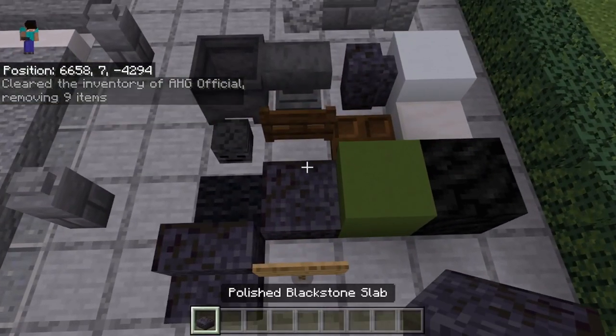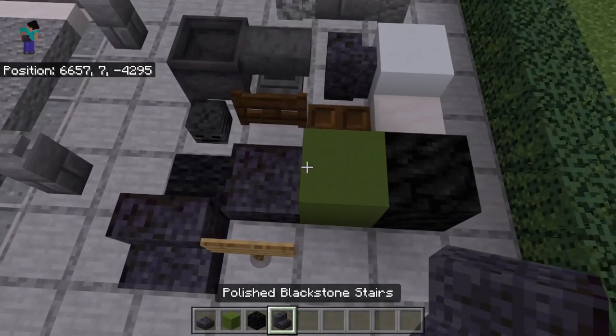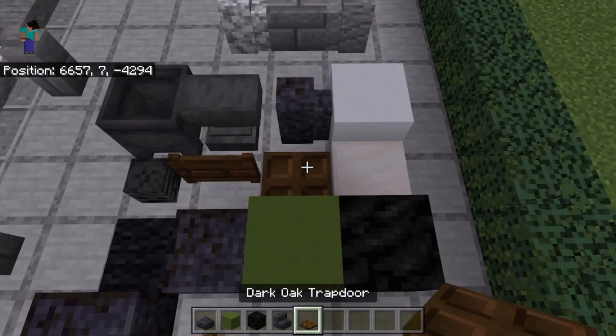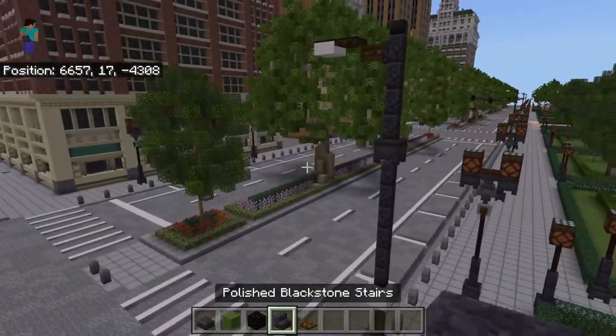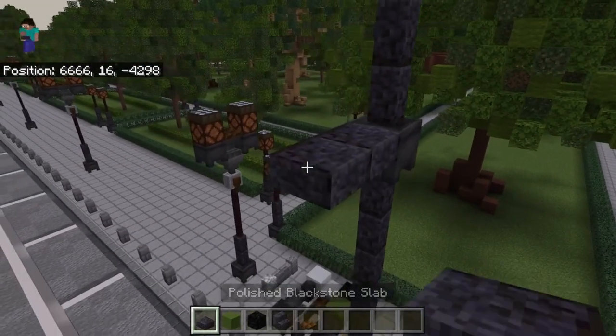Next, grab polished blackstone slab, green concrete, block of coal, polished blackstone stairs, and again watch your trap door choice too.